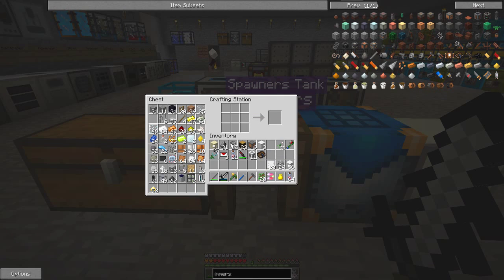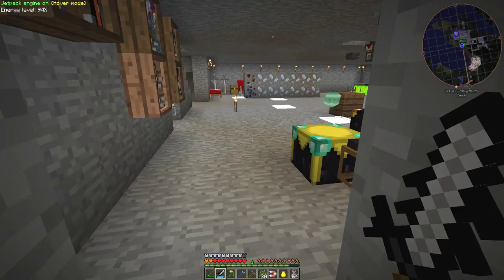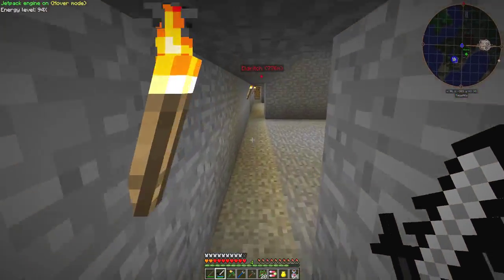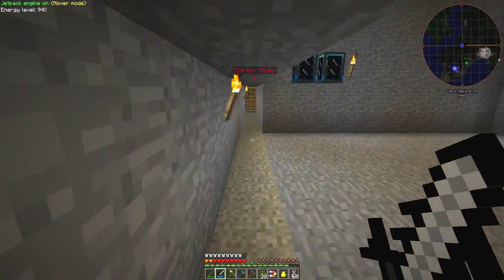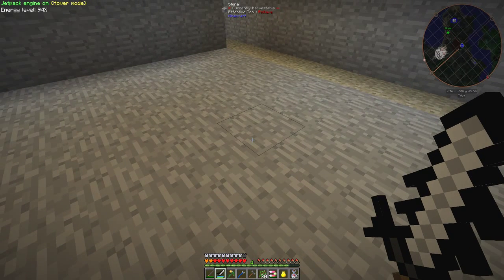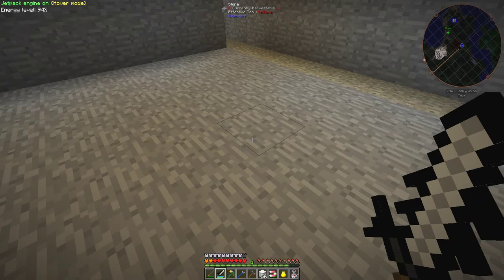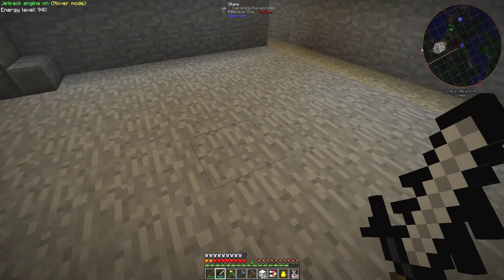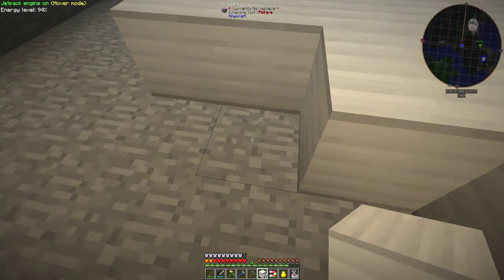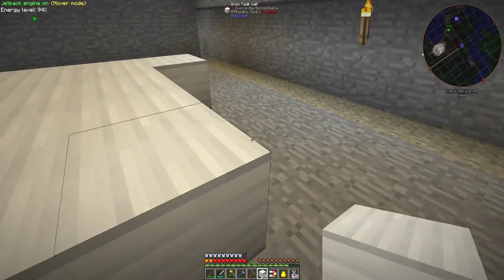Let's go upstairs and assemble this tank. I think this is a sufficiently large area. Now, where do we start? Five by five — let's start here. We need to make a 25-block base. I might not have enough of those things — let's see.